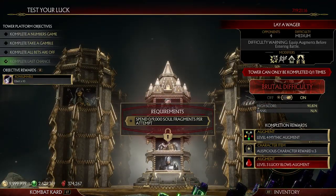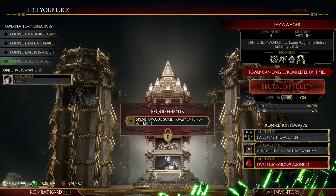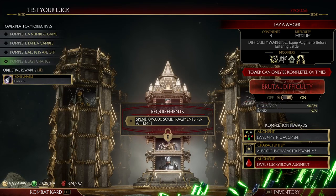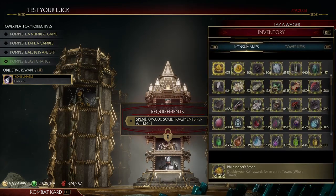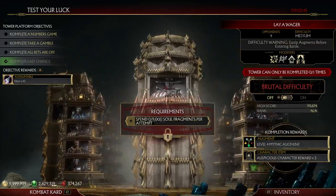These towers that have 4 opponents - that's where you're going to get your Lucky Blows augment from. When it says character rewards, that's going to be based off one of the characters you fought in the tower. It's going to pick one of those characters and you'll get a reward like an AI assist. It's kind of useless in my opinion, but yeah. These towers give you Lucky Blows. The boss towers are where you get the Luckality from.